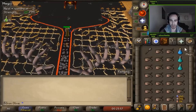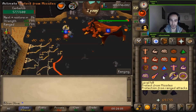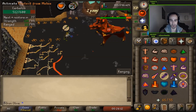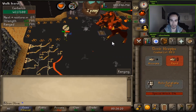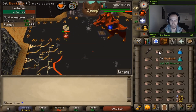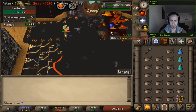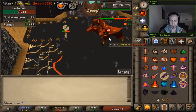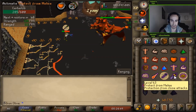Pre-pot range and get quick prayers up. At the very beginning, he's going to do a combo hit, so I pray melee and then switch back to range. Once he bites you, you can switch back to range — just make sure you get that melee protection. I throw some specs right now with the Blowpipe. His max hit is around 26–27, so I always heal around 30 HP. That was the combo as well — I went back to melee for a second, he bit me, and I switched back to range.